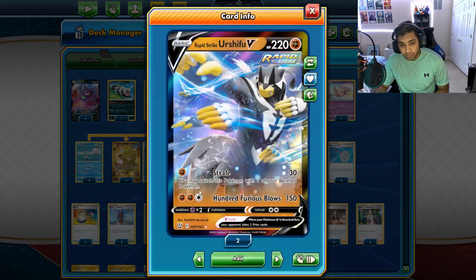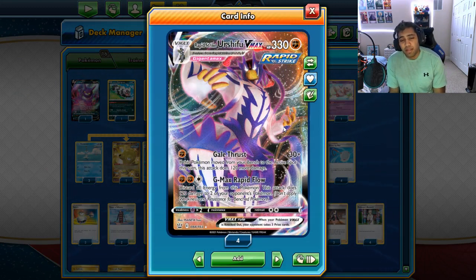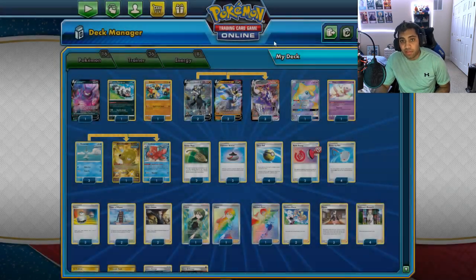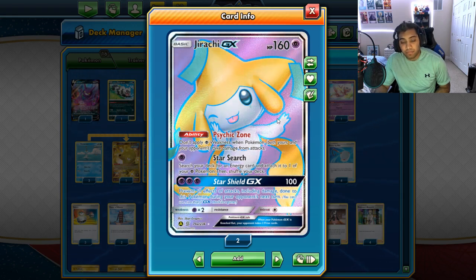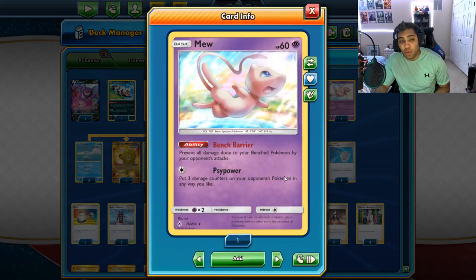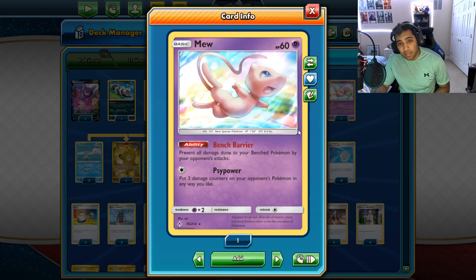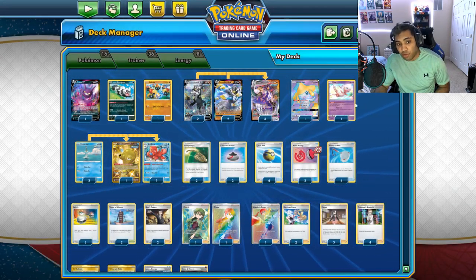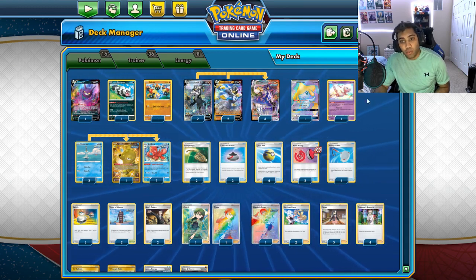Then we have the baby Urshifus — it has Strafe for one. We're playing a 4-3 line of the Urshifu VMAX line. I was experimenting with a 3-3 line, but getting one down early is really important. The VMAX is not as important because you only need really two in a game, but the baby is really important because there are decks that can try to one-shot you turn two with a Boss, especially with Tiny VMAX decks. We need to play a copy of Drach GX with Psychic Zone so we don't take weakness from Mewtwo, Dragapult, all these decks, because you don't apply Psychic weakness when Pokemon take damage from attacks. We play a Bench Burying Mew of our own because I don't want to be getting hit in the mirror. In the mirror match, the first person to start sniping the other person's bench and softening up two guys at once has the potential to take out your Octillery, which is your main engine.